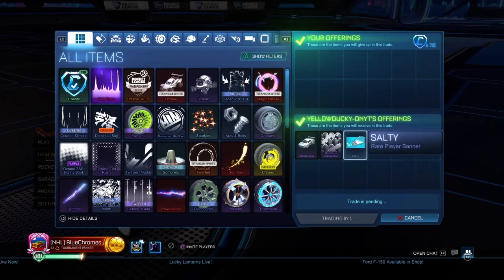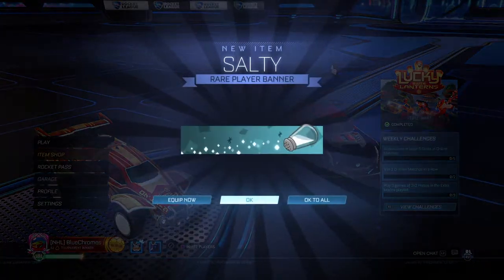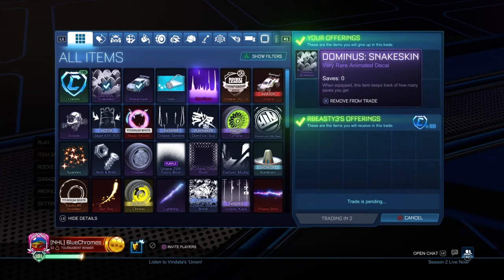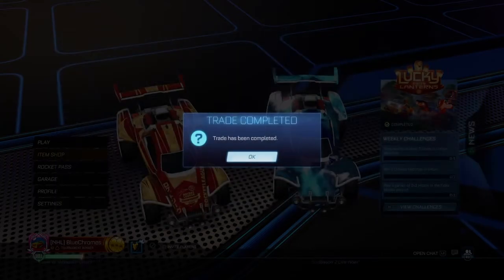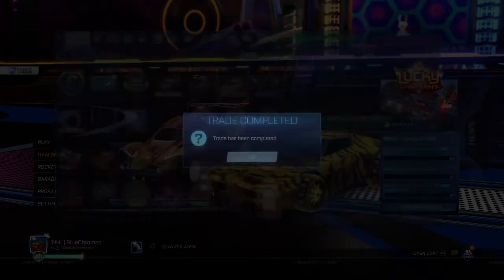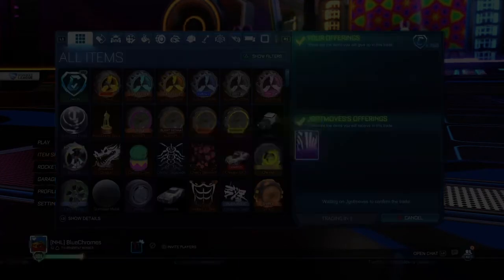We're going to buy two non-crate very rares and a non-crate rare for 70 credits. We're going to try to make profit with the non-crate very rares, but that non-crate rare — buying it for 10 credits was really risky, and I feel like that was sort of an impulse buy. We're going to sell that Wet Paint that we bought for 180 essentially for 300 — that's 120 credit profit.